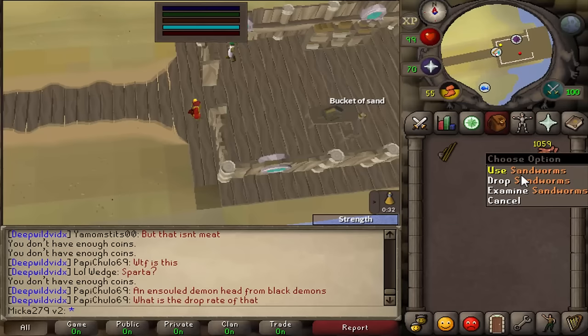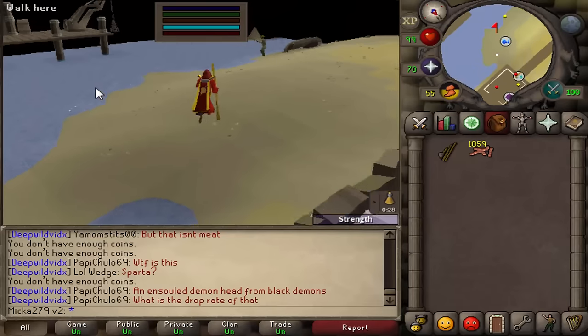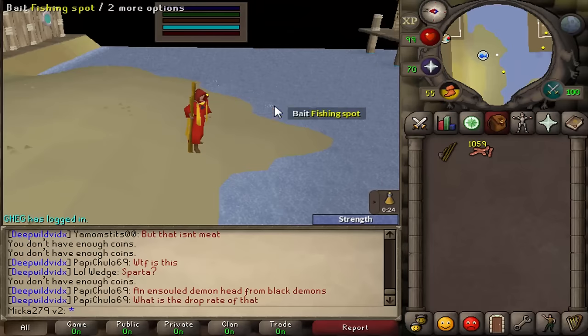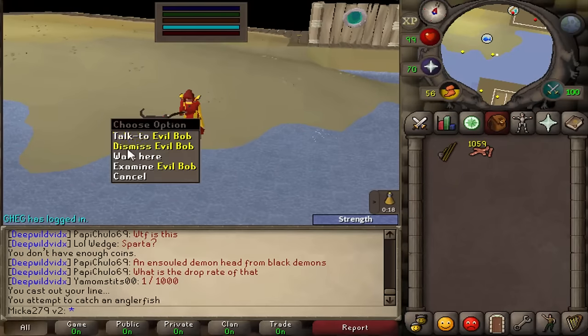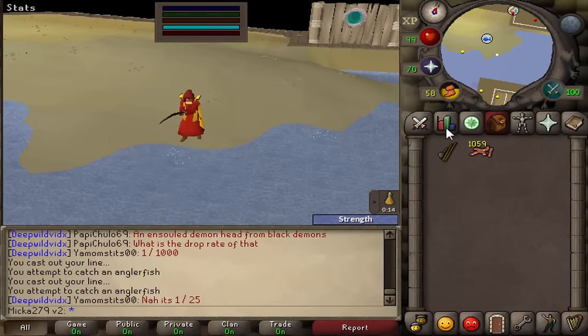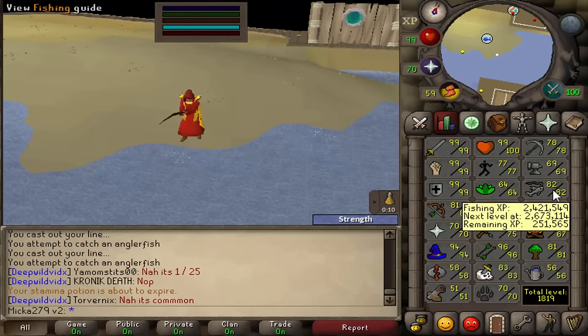Once you have the sandworms, all you really want to do is run south, and here you have many fishing spots as you can see. Not many people are fishing because not many people have 100 favor already. All you want to do is simply click to fish — you're basically just bait fishing.